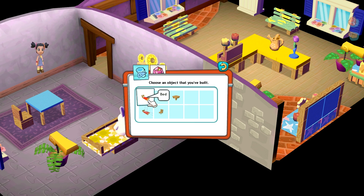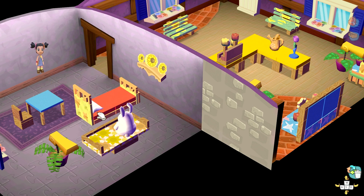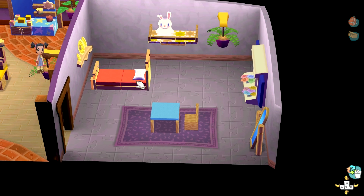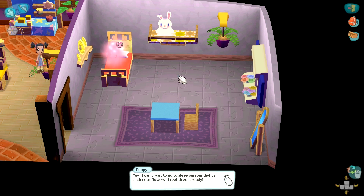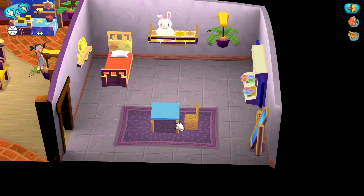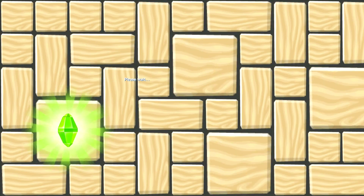Okay, we got this one. It doesn't actually really match her. Where do you want me to put this, Poppy? In here? I'm going to put it right in this corner. Perfecto! Yay! I can't wait to go to sleep surrounded by such cute flowers — I feel tired already. Poppy has given you a flower stand blueprint. Thank you so much, Poppy! Yay! So we can put some flowers in our house now.